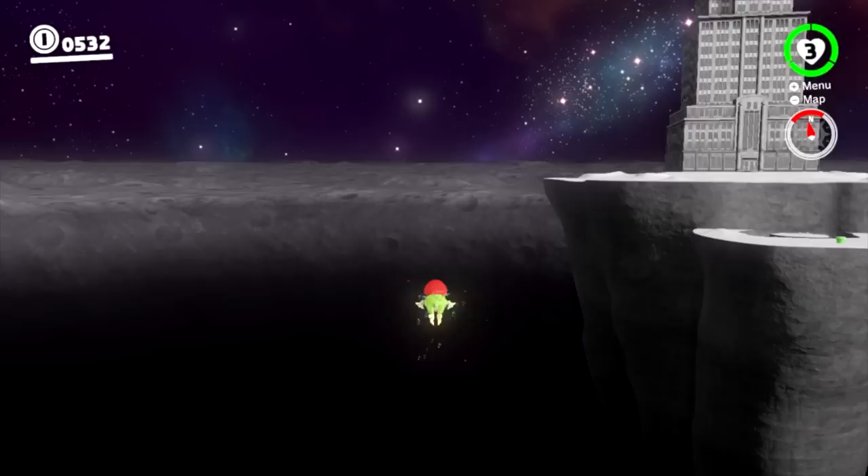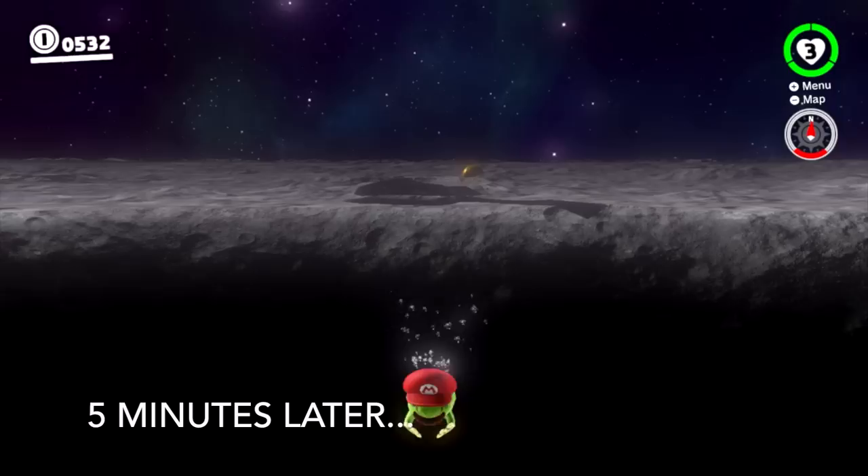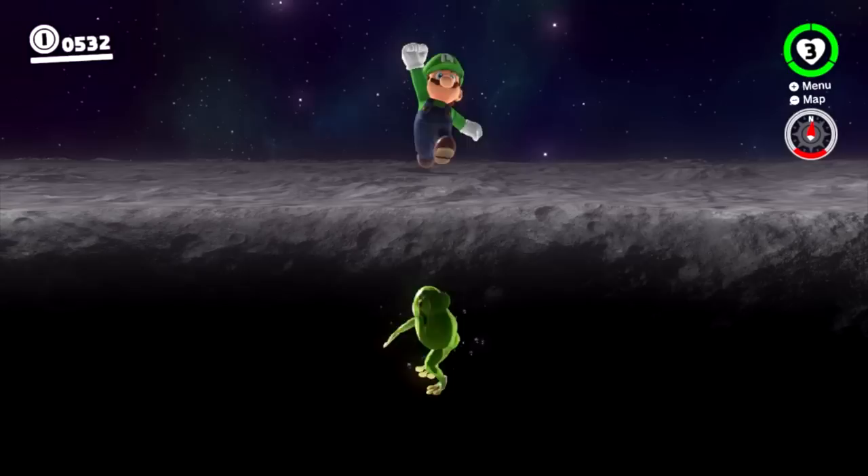Now we're just going to swim over here, heading towards the tall building. This will take a while to do — this is at 20x speed here. Basically, we want to make the top part of the Odyssey disappear. After swimming away from the Odyssey for about 5 minutes or so, eventually that top section will be completely gone.